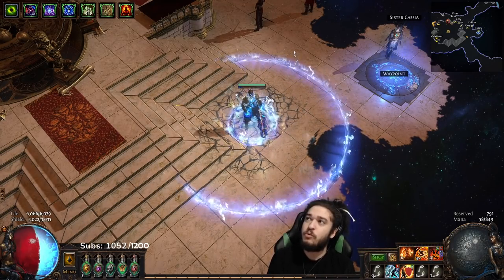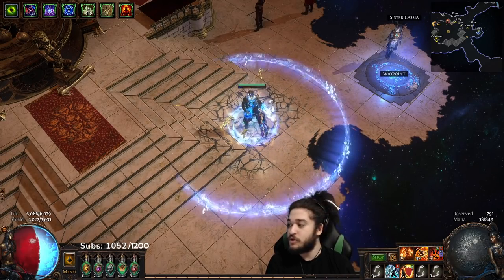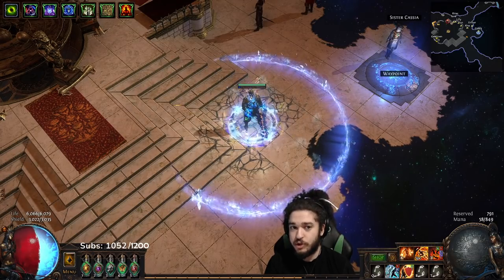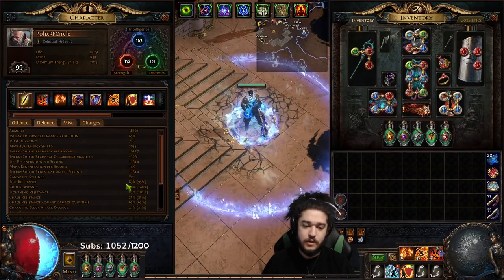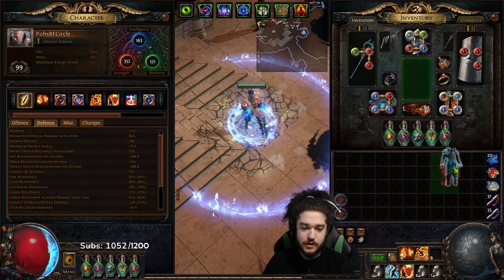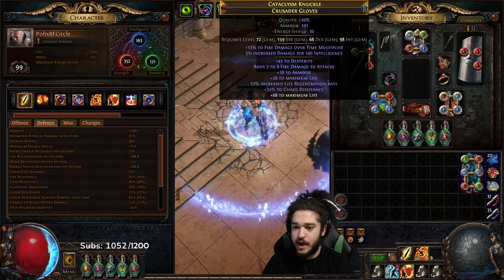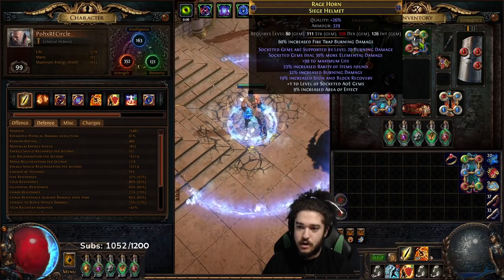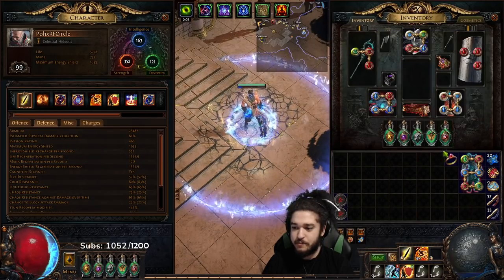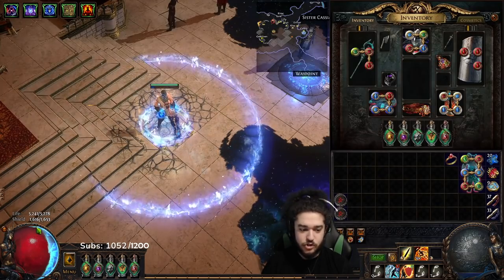Tip one is a Pious Path explanation. In my guide I explain that once you hit level 55, finish your Cruel Lab, ascend, and acquire Pious Path, you are effectively ready to run Righteous Fire. To show why, on this character my maximum fire res is currently 85 out of 95. I'll remove anything giving me fire res, and with 52 fire res my energy shield is still stable while standing still.